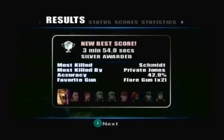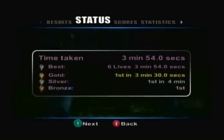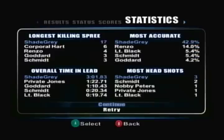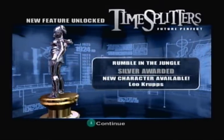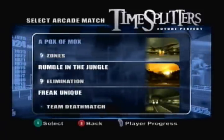Awesome, right? I don't know what platinum is for this one, but if you can do it just slightly faster than I did - just 20 seconds faster - then you can easily get gold. Alright, and what did we unlock? We got a new character - that lion guy. Awesome.